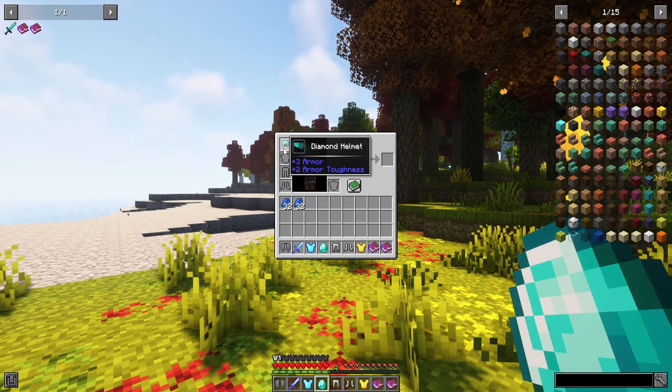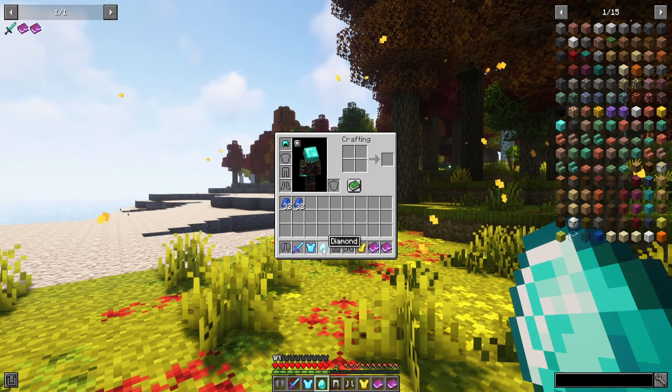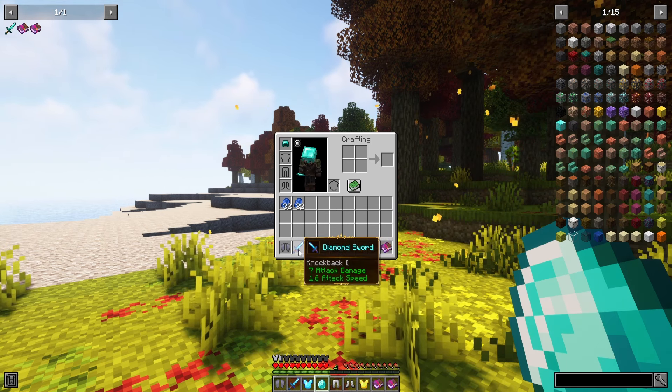Legendary Tooltips makes items in your inventory look much more fancy. You can compare your armor sets, change the border of items, show items in 3D, and more. This mod is a very good option for your RPG modpack.